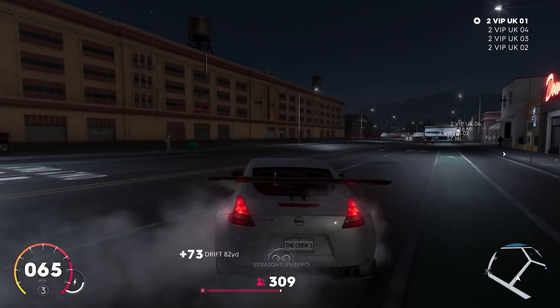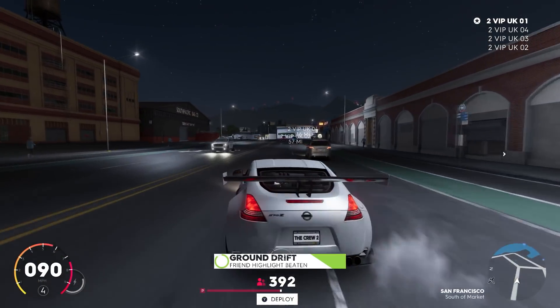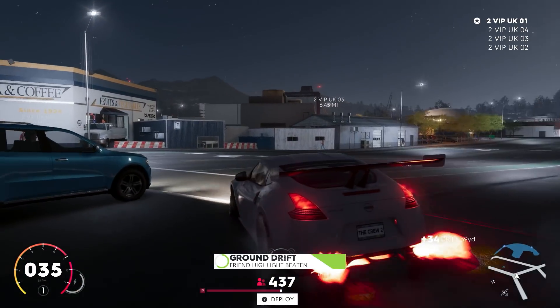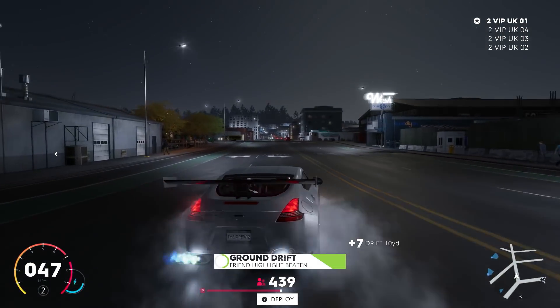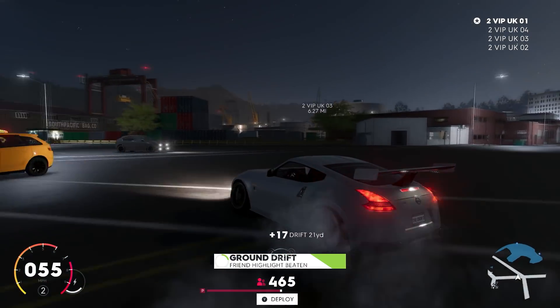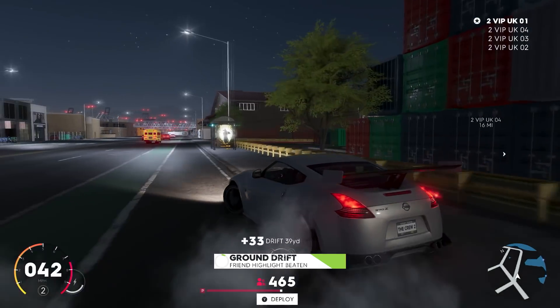With The Crew 2 it's a bit different — it's harder. You'll struggle to drift in race cars and street cars, but in the drift spec cars it's a completely different story and it's genuinely really fun. Honestly, if I'm cruising around, I think the drift cars are probably going to be my car of choice.